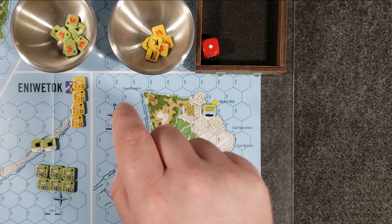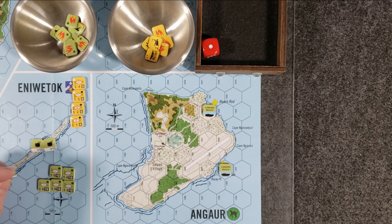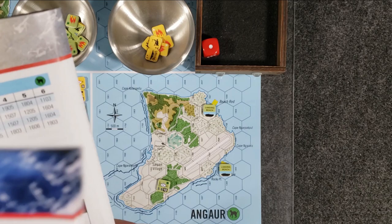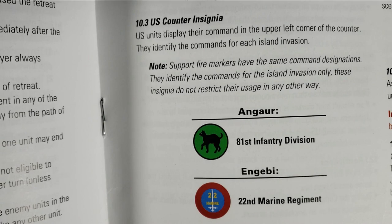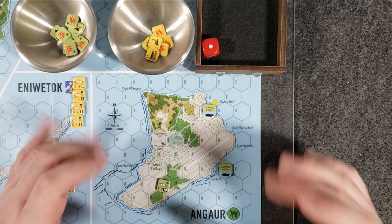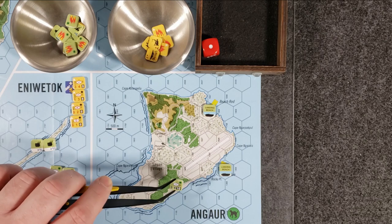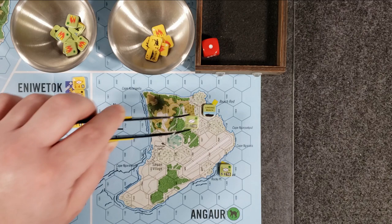The Americans are going to have these different battalions. I'm going to assign the 321st to this landing beach, and then assign the first American battalion, the 322nd, up here. Now we're going to roll for the Japanese deployment. I like to do it this way — the rules say to do this too. As the American invaders, you don't know exactly where the Japanese are. You may have an idea, but you don't know exactly, and this way you really don't know.